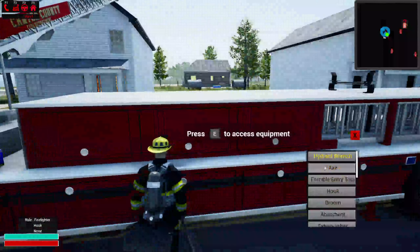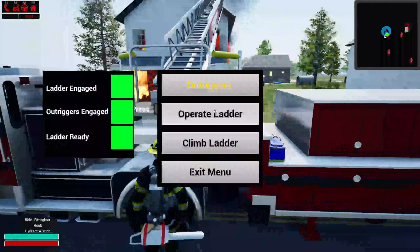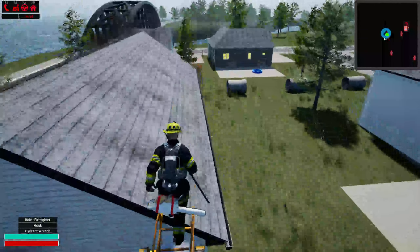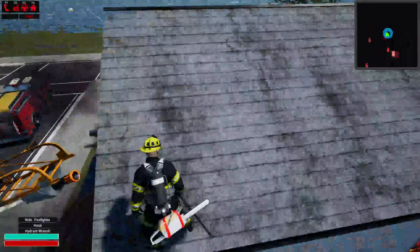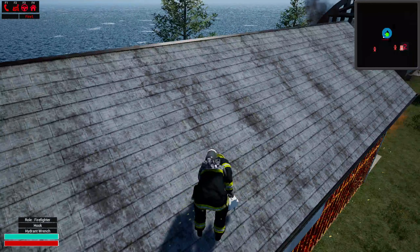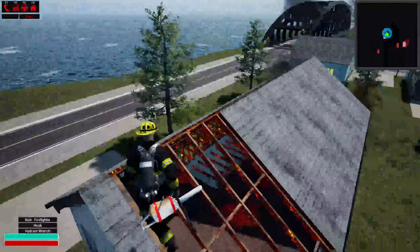Bringing our hook with us. The spread is completely random — I'm going to be changing the times so it's not instant. Right there it flashed over. It'll be different each time. I also changed the texture of the studs burning. Now you can remove entire sections of roof to get to the attic.